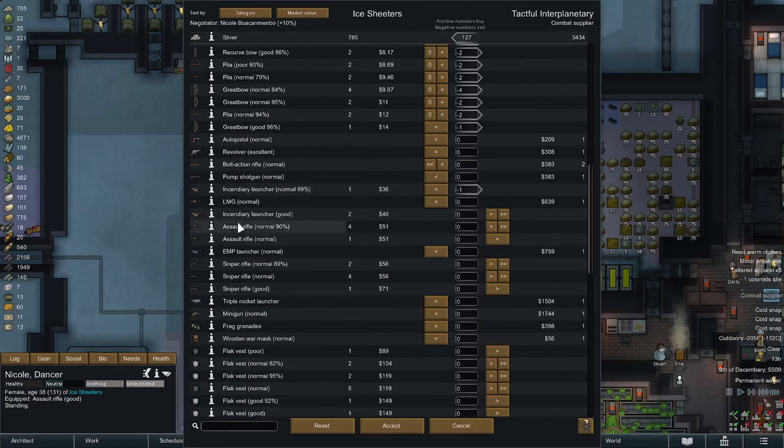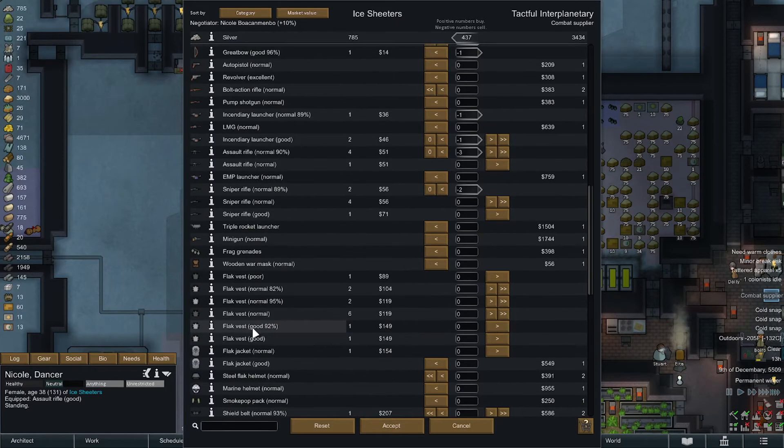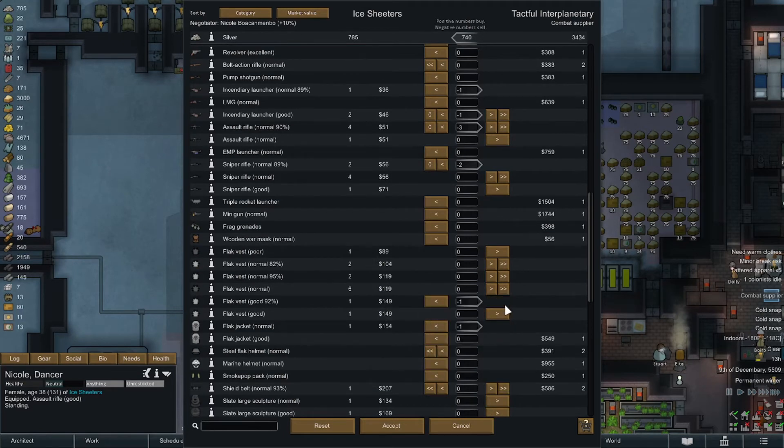Cindy area launcher — normal, that can go. We only need one of those. We have four assault rifles — we don't really need four. These are damaged assault rifles. I'll keep one and one undamaged. EMP launcher — I'd like EMP grenades. A couple sniper rifles can go. Frag grenades — we have a bunch. Flak vests, this is what we've been waiting to sell.